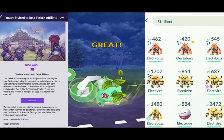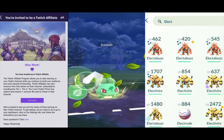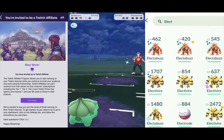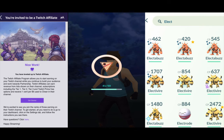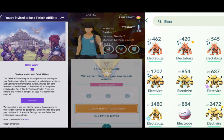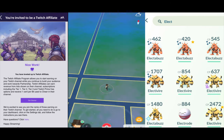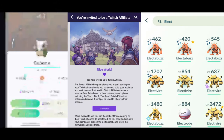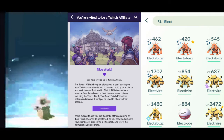My streaming schedule is at 6 PM. It says COD for every day, but that doesn't mean I'm gonna do COD every day — especially because they took Shipment 24/7 off. That just left me in limbo with that game since that's what I was grinding. They didn't even put Shoot House or another small map, just gave us the regular maps and I'm not a huge fan.